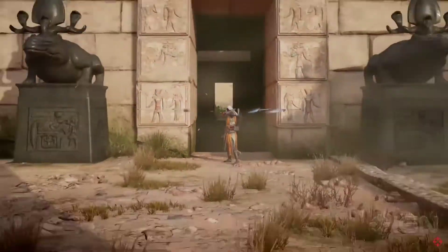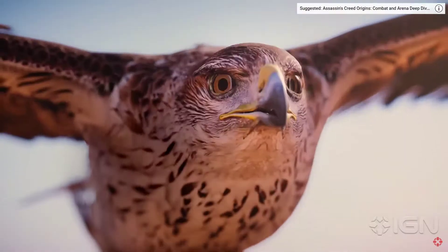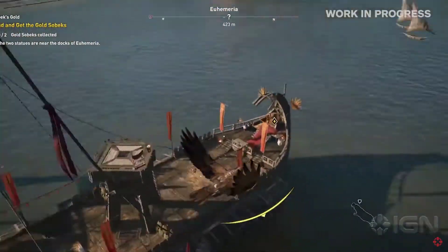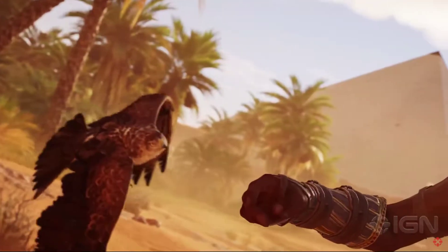As we designed Bayek, we were very inspired by the Mongolian hunters using the golden eagle to hunt and to scout ahead of them. In Assassin's Creed Origins, we motion-captured a lot of characters and also animals like camels, but in the case of the eagle, one single person animated everything by hand. We handcrafted the eagle — every single feather is animated by hand. Senu, the pet eagle of Bayek, she's his friend and it's a really important element of the game.